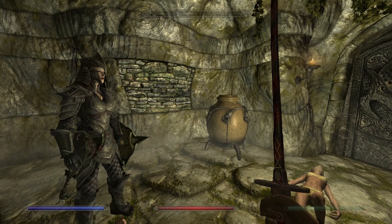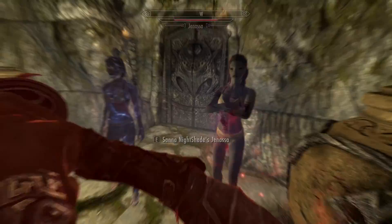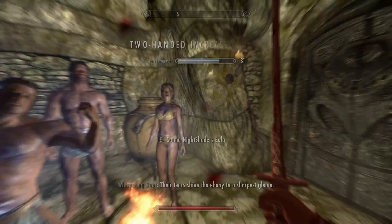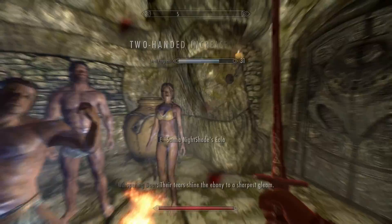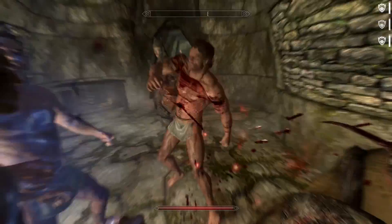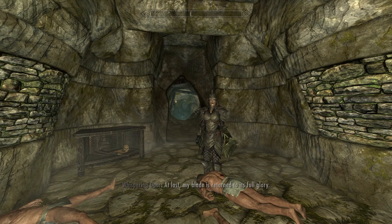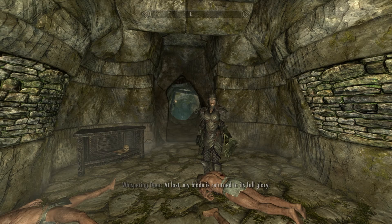Now we need to kill all five of them again using the Ritual Stone. We resurrect the corpses and activate the Ritual Stone — I love this. We let them get up completely, wait patiently, and start killing them. They count as kills, and you can see they're actually helping you fight. After the fifth kill, Mephala speaks: 'At last, my blade is returned to its full glory. Now go forth, child.'